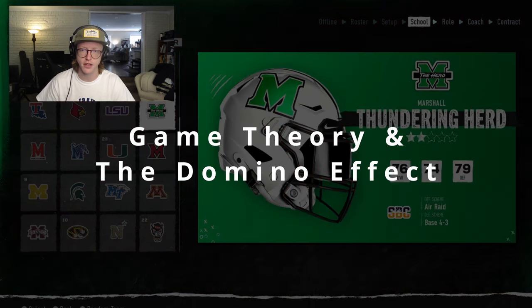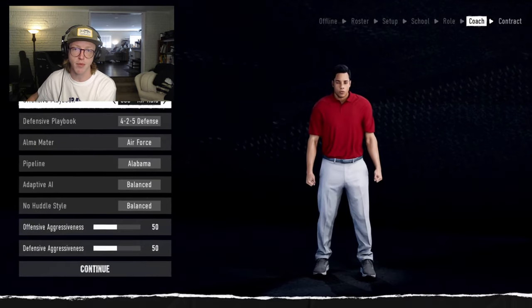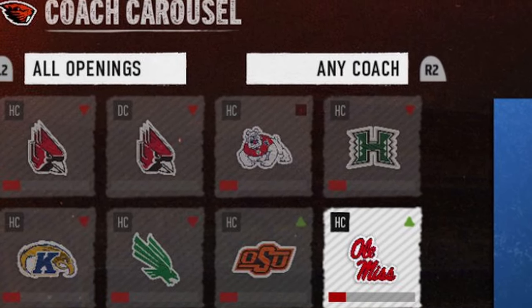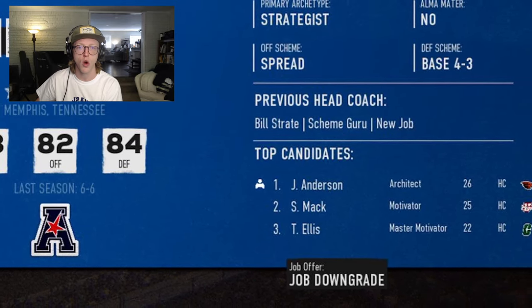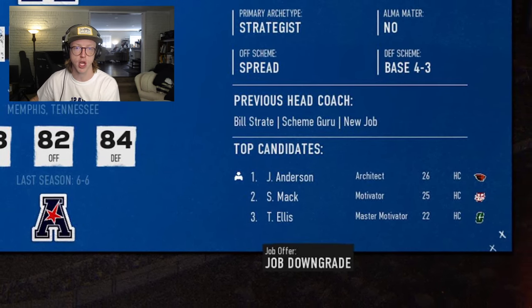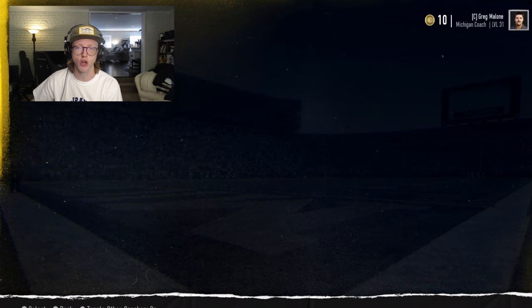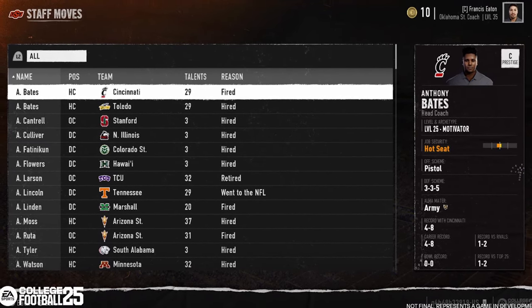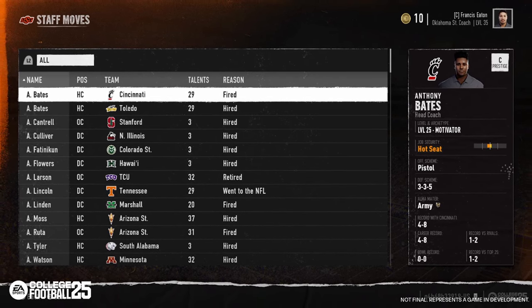It's important to keep in mind the domino effect when evaluating offers — just because a job isn't open today doesn't mean it won't be available next week. You can view all current job openings using the 'all openings' filter in the Coach Carousel screen, and every open job lists the top candidates being targeted. Once the week advances, one of the top candidates will leave their current job and accept the open job, letting you predict which jobs may open next. All coach movements can be viewed in the Staff Moves screen, accessible via the Dynasty Hub.